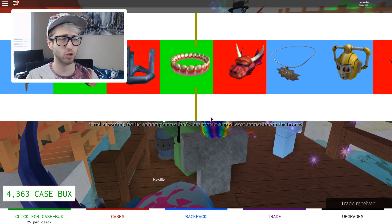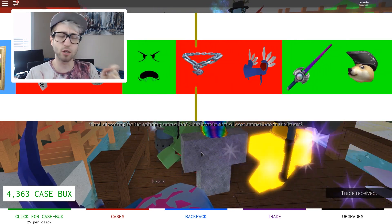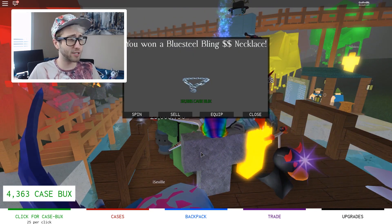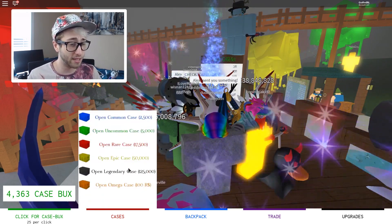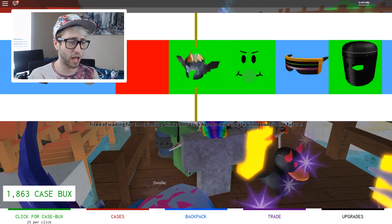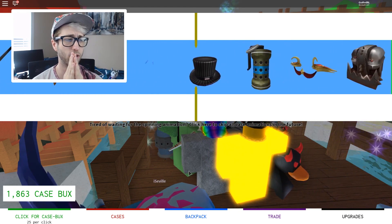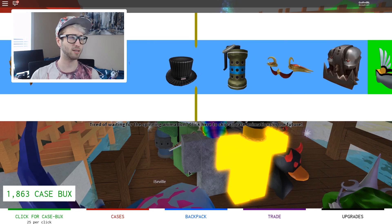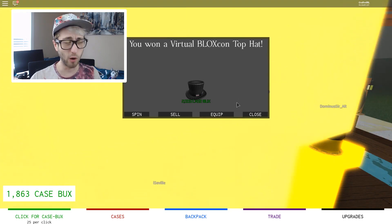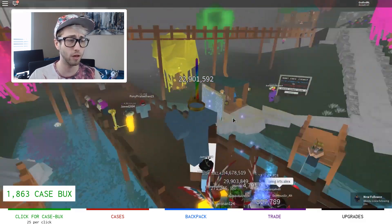We're going to get a rare case, just going through the money. It's the final one. Could it be a rare common in the case? No, it's a blue. We've got ourselves a top hat by the looks of it. It's a Bloxcon top hat. Was it worth more money? Just about. So that is all we can afford for cases today. Let's take a look at our beautiful stuff we have got.